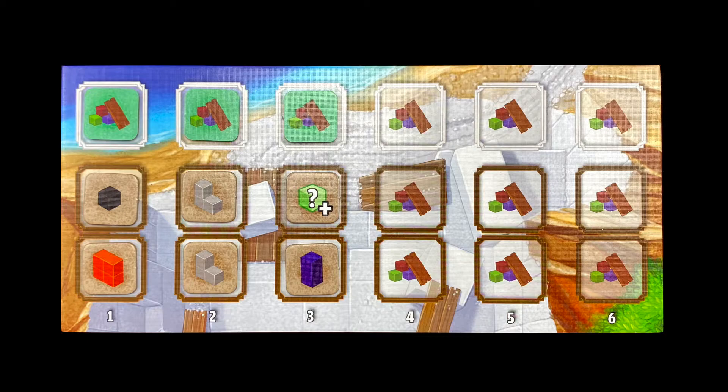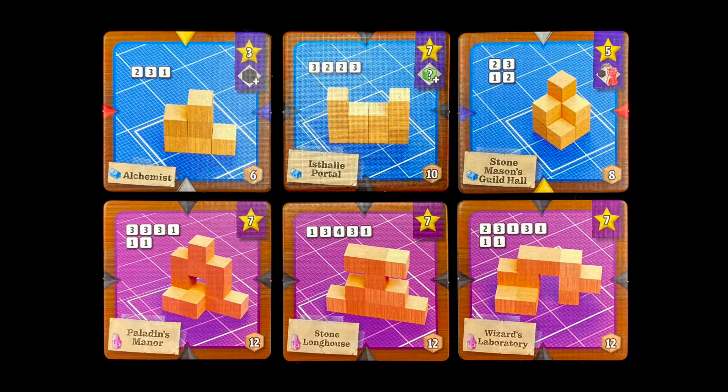Draw another tile, peek at it secretly, then place it in the column's top white space. Do this until all columns have three tokens. When a player drafts from the offer, they may take the two visible tokens, or one visible and one secret one.